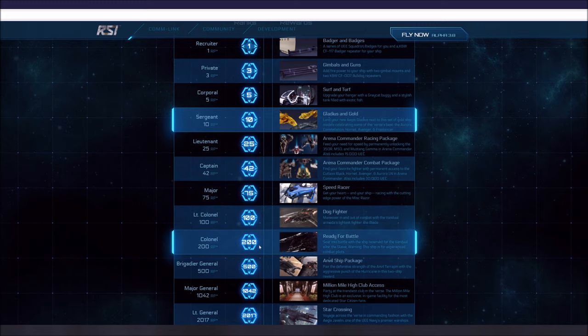At Colonel, which is 200 referrals — a big leap from 100 to 200 — you will get a Glaive, which is another Vanduul fighter. It's the Vanduul medium fighter. And it says: warning, this ship is for experienced pilots.